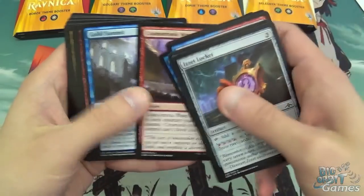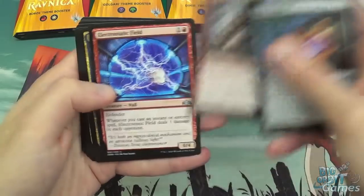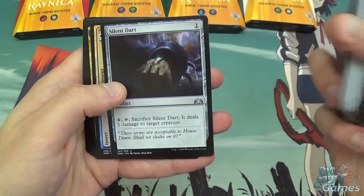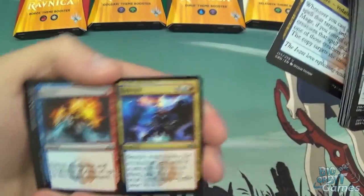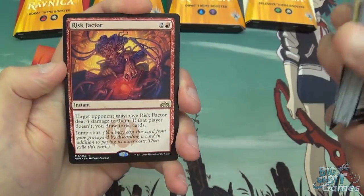Direct Current, Murmuring Mystic, Cosmotronic Wave, Guild Summit, Goblin Cratermaker, Electrostatic Field, Beam Splitter Mage, Goblin Electromancer, Hypothesizzle, Silent Dart, then we've got Invert and Invent, Beacon Bolt, League Guildmage, Ornery Goblin, Crackling Drake, another Beam Splitter Mage, another Invert and Invent, and a Risk Factor is the rare.